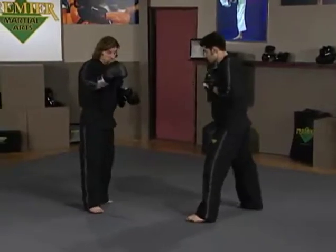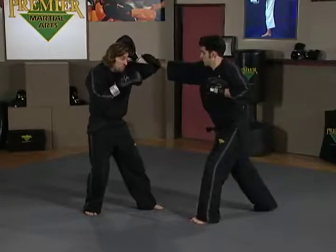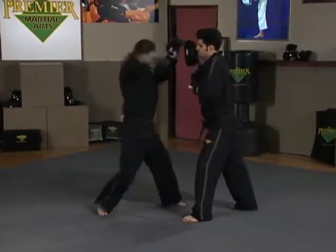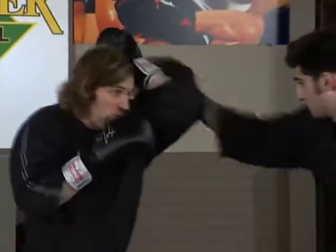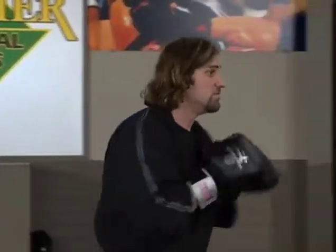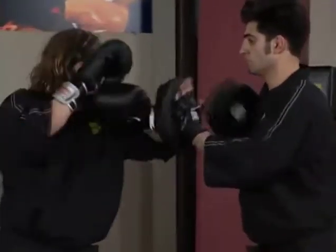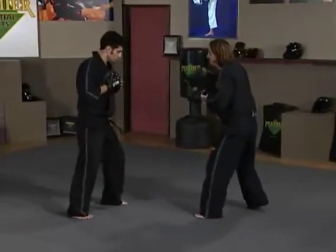Much like the previous two, Steven throws a jab and I'm parrying that; a cross and I'm covering that; he throws a hook and I'm covering that. Then I'm moving in first with my left elbow, then right elbow right behind it. So: jab — I parry; cross — I cover; hook — I cover; then left elbow and right elbow. Hold the targets straight out since these are horizontal elbows.